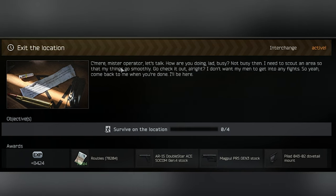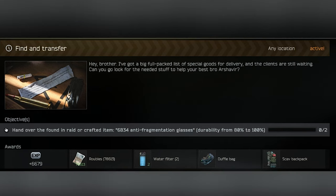The next type is Simple Survive. You have to survive one, two, five, or whatever number of raids — in general or on different maps. Pretty easy, pretty simple. The third type is Collect, where you have to find and bring a specific item that must be found in raid. You can't just craft it; the item has to be found in raid.